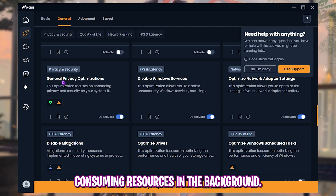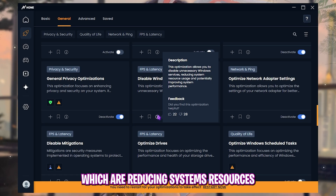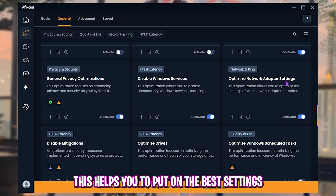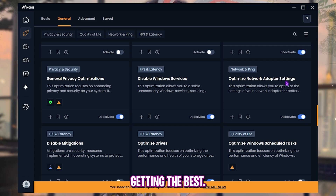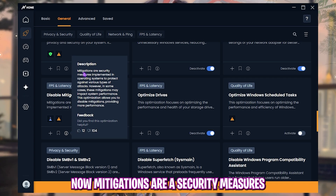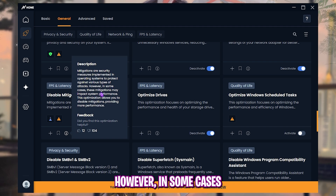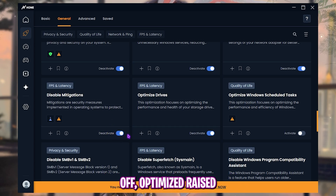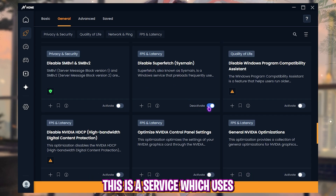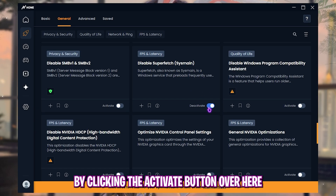Enable 'Disable Windows Services' to free up resources by disabling unnecessary services. Enable 'Optimize Network Adapter Settings' to get the best ping and lowest packet loss. Then enable 'Disable Mitigations' — click 'I Understand' — these are OS security measures against attacks, but they can impact performance. Enable 'Optimize Drives,' then scroll down and enable 'Disable Superfetch,' which otherwise uses a drastic amount of CPU resources while gaming.